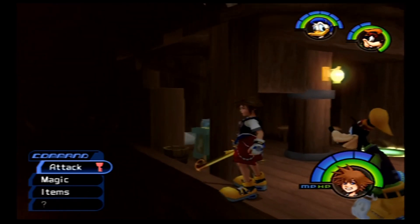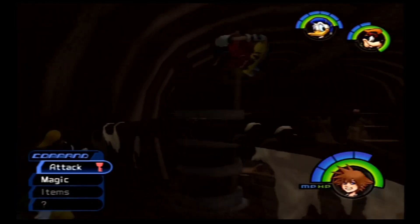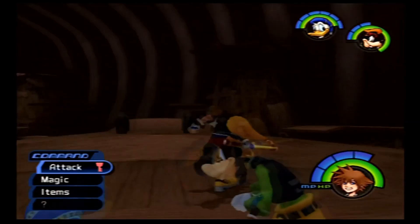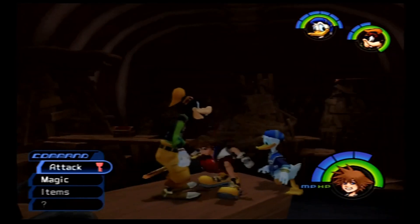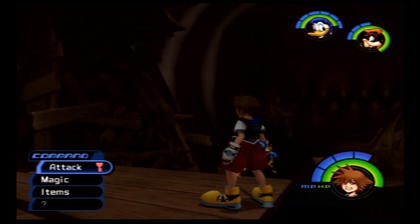Now we can get up to places like here. Use this green Trinity marker to knock over this treasure chest and obtain a Mithril Shard. Now we can explore all of the detritus around here, now that we both have High Jump and the fact that the water's gone down. This chest holds Dalmatians 73, 74, and 75.